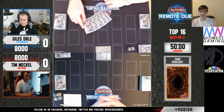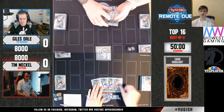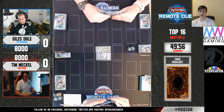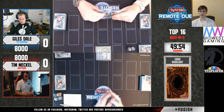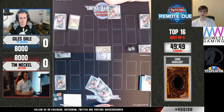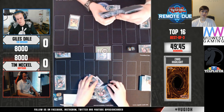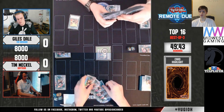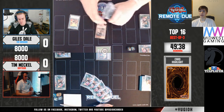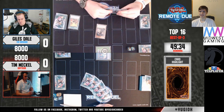This time we have Tim Mechel playing Drytron versus Gillsdale on Tri-Brigade. I actually recognize Gillsdale's name, I don't know why, but I do. They are going to start off with Tanky, and we do know that most Drytron lists right now have completely cut hand traps from their list besides Orange Light. And even on Orange Light, a lot of people are cutting down to two. So the odds of them having a hand trap here are definitely way slimmer than like a Tri-Brigade mirror match where it's almost guaranteed they have one.